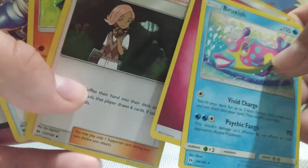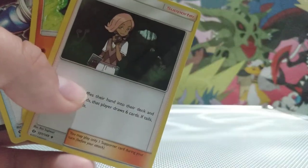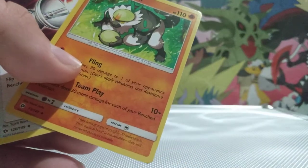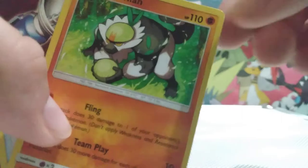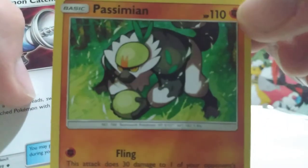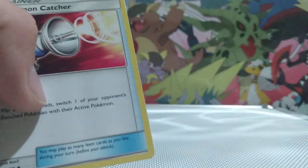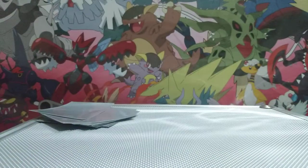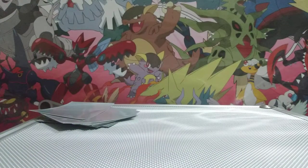Trainer Passimian — that's what it looks like — Pokemon Catcher, and then I'm going to move on to the last three packs, hopefully get something good.